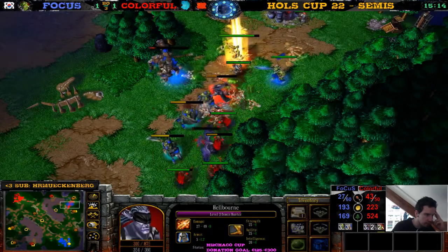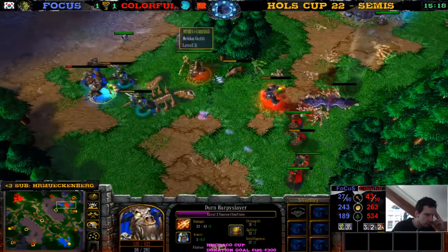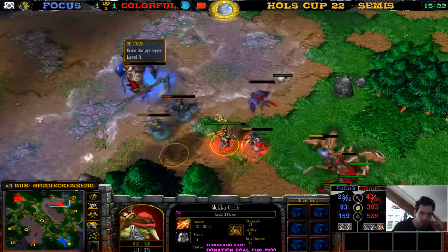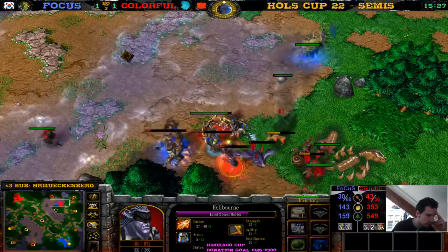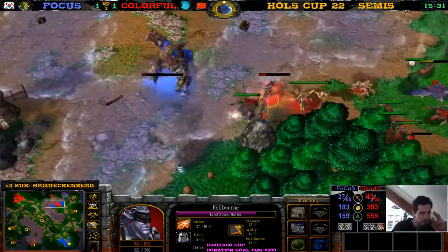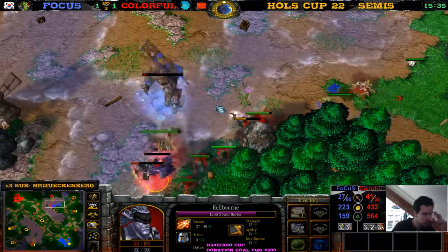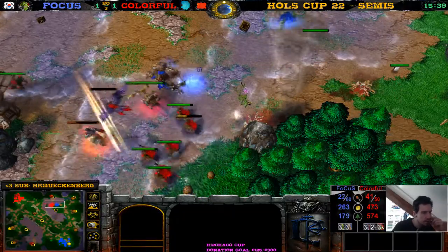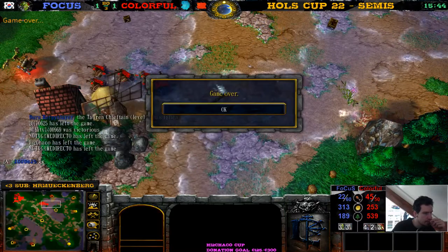There goes another Spirit Walker. The Blade Master just keeps flying. The Tinker is level 3, Blade Master flying some more. This looks like game guys — it looks like we have a Night of Mirror in the finals. The Tinker is beautiful. Focus — who has won like four or five Horse Cups — he's not going to win another one this time. He loses to Colorful. And Colorful — I don't think he's won a single Horse Cup yet. GG!